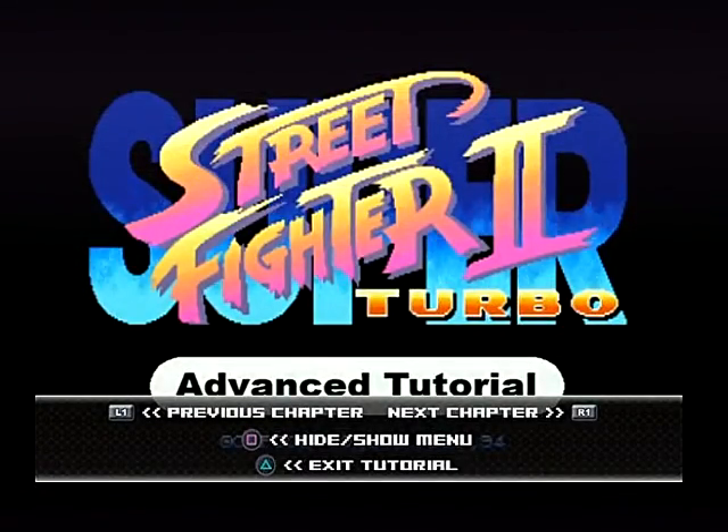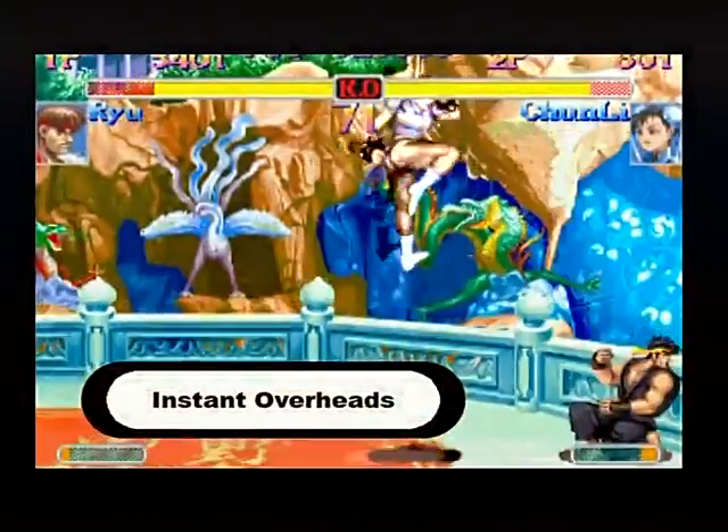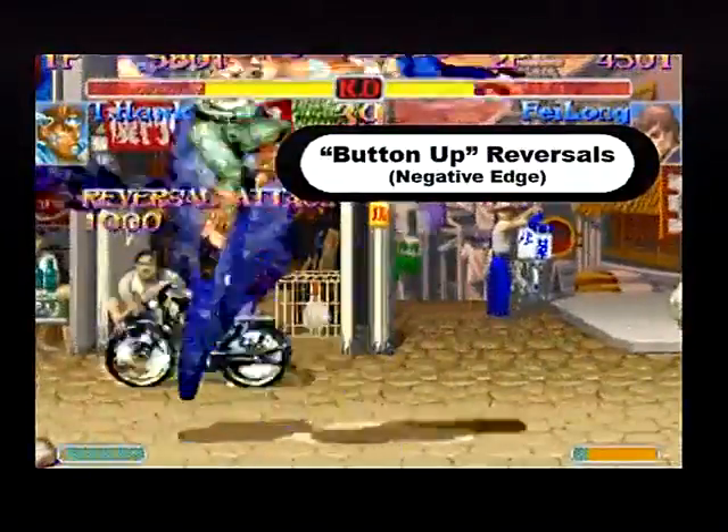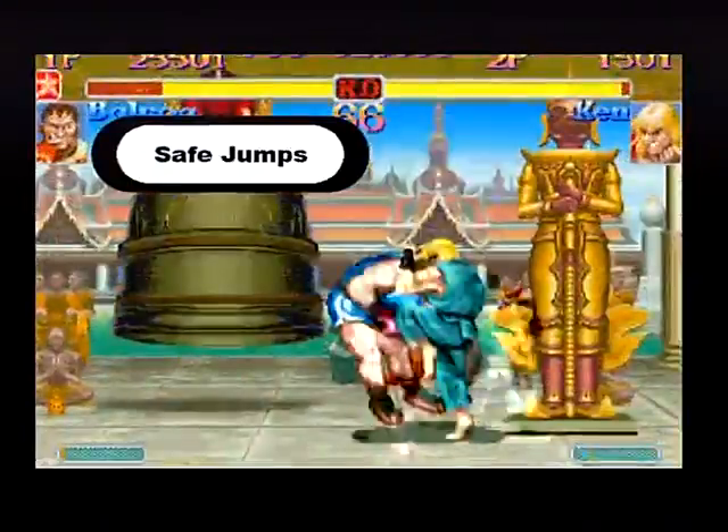This is the advanced section for Super Street Fighter 2 Turbo. Here we'll cover instant overheads, piano inputs, button up reversals, also called negative edge reversals, and safe jumps.